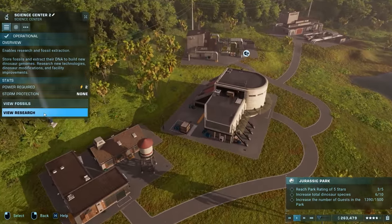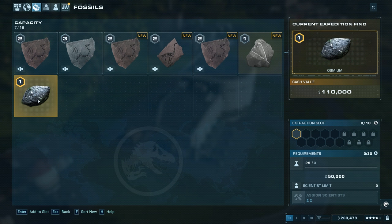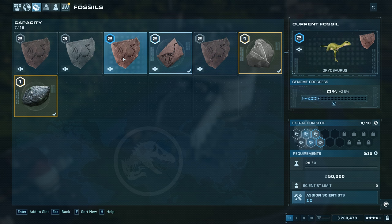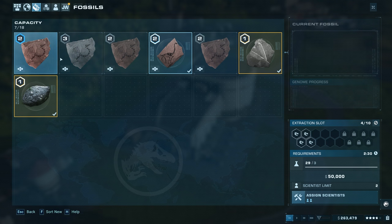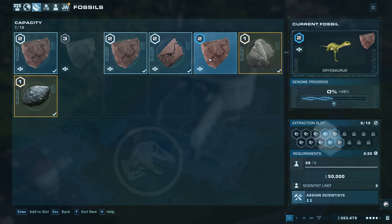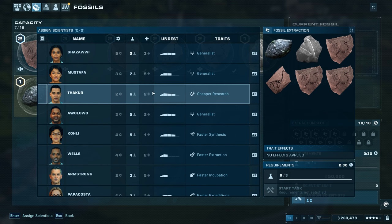I should probably start extracting the money first. There's Apatosaurus, there's Dryosaurus — I think we're going to go for Apatosaurus if we can. We only have Dryosaurus fossils for the others so that kind of sucks. Let's get these fossils going. I guess we'll skip out on tier three and process scientists — they need rest.